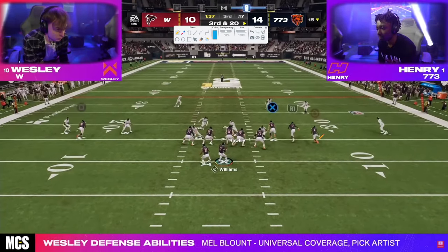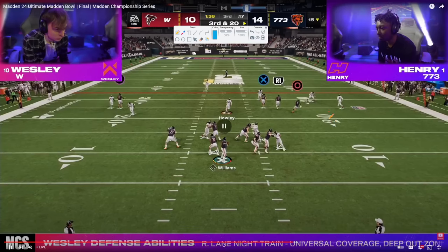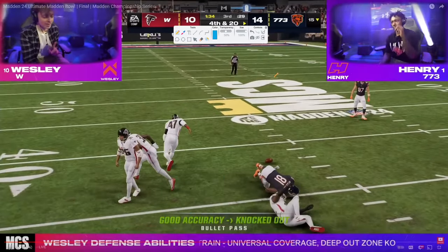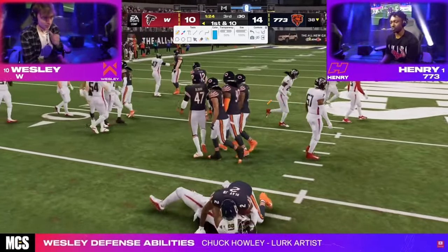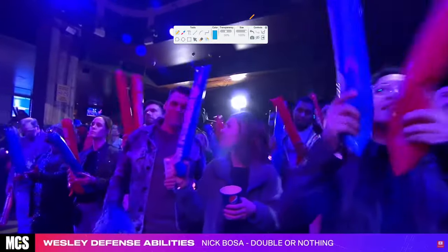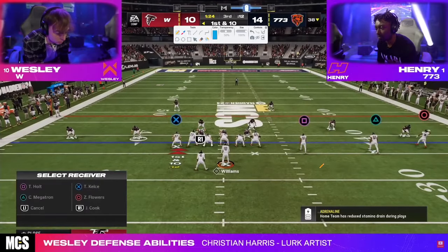He goes to this play that he labbed up — curl flat with a slot apprentice corner. I would assume he's thinking this corner gets underneath a third. In this situation the only read is we can throw this, and I've seen a lot of times where this is a dive-down possession catch animation. But I think he just gets a bad animation here and ends up in fourth and 20. I don't know that I love that specific play call, but I think what Henry was probably thinking is if I don't get the first down I'm going to punt — he doesn't really hesitate to punt. It was just a really bad sequence — some play calling, some execution, some Wesley playing probably the best defense of his Madden career on that drive.